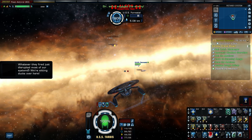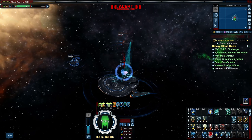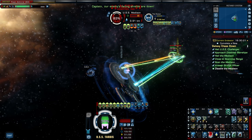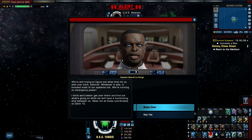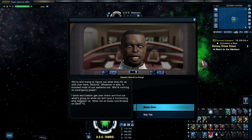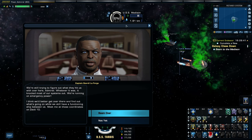Whatever they fired just disrupted most of our systems — we're sitting ducks over here. We've gotta take her out, I guess. I don't want to give it too much; I don't want to destroy it. We're still trying to figure out what they hit us with. We're running on emergency power. I think we'd better get over there and find out what's going on while we still have a functioning ship between us. Meet me at these coordinates on deck 10. Deck 10 it is — she was real easy to take down. Let's beam over.